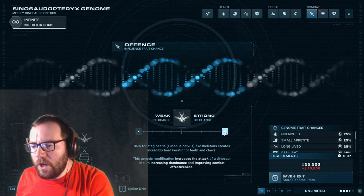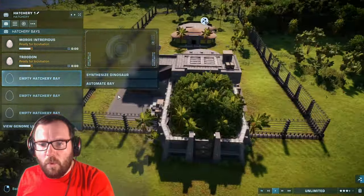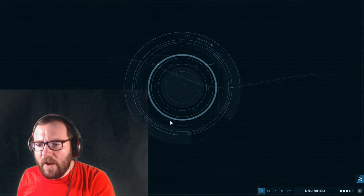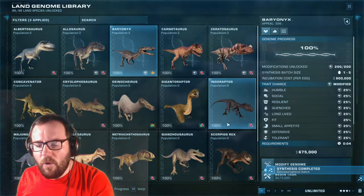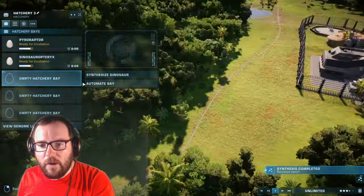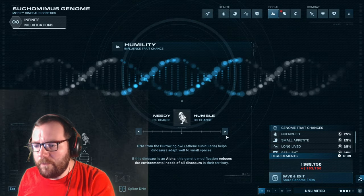For the three medium-sized carnivores I'm thinking Baryonyx, Suchomimus, and Albertosaurus. We'll place Baryonyx away from the T-Rex, put three Baryonyxes in that pen, Albertosaurus in the next one, and Suchomimus in the last. That covers all the small and medium carnivores.